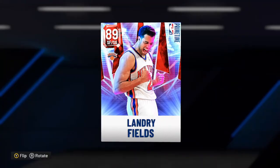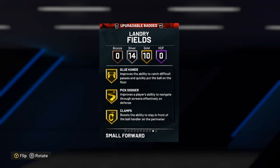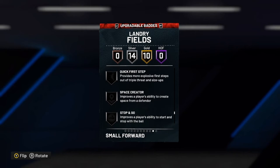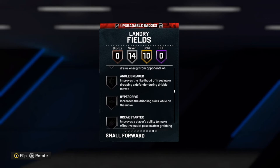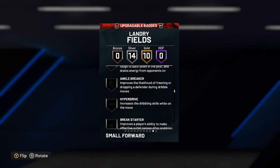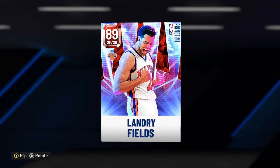In conclusion, Landry Fields — super solid card. Definitely a great 3-and-D option for his price, which is probably going to be less than 5,000 MT. He's just a phenomenal option at the shooting guard position, or even a small forward position, if you need somebody to play some defense, catch and shoot from the corner and do his thing. One thing I will mention — he can get badges like Dimer, Quick First Step, and Intimidator upgraded on him. Those three badges would be super nice and would definitely upgrade the card. If you add a couple of those silver badges as well, you're looking at a card with 20-something gold badges — a super, super solid option. Definitely a great card. Landry Fields is a phenomenal option for anybody looking for a shooting guard or small forward for cheap, and one of the better cards to drop in today's set.